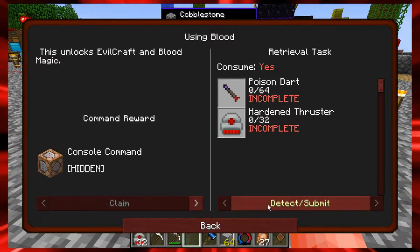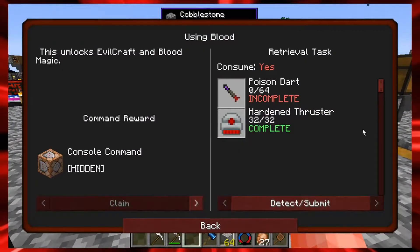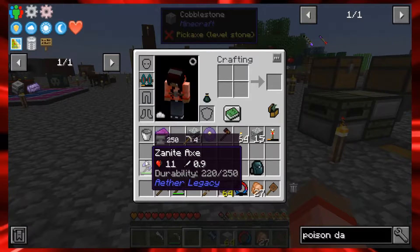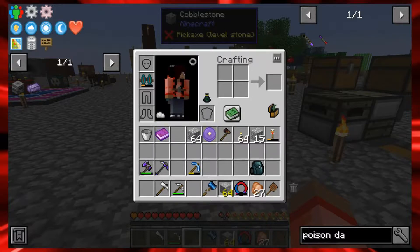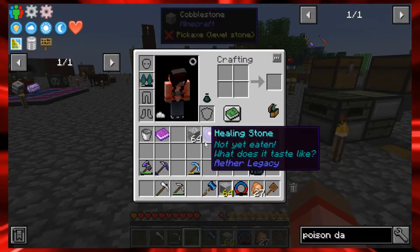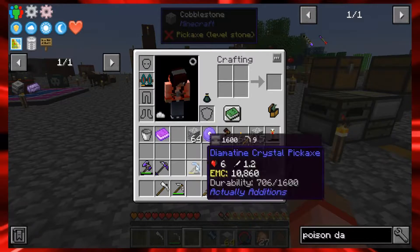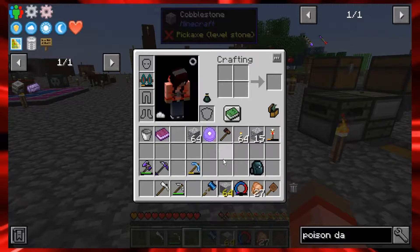Submitting the thrusters quest. The poison darts I'll have to continue working towards until I figure out exactly what I need to do to get gravitite. I have the axe but it doesn't show the drop rate percentage for golden amber. I'm hoping the quest book says more about it. I need pink ore — I admit it, I need the gravitite ore just to continue on with the quest. It leaves a bad taste in my mouth.